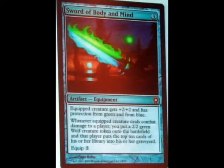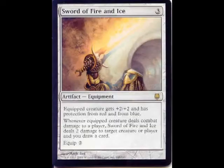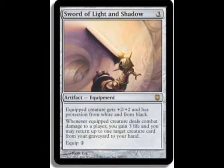Actually, it's worth noting — the sword has protection from green and blue, and one of the fetch lands is green-blue. Does that mean we'll get swords with protection from black-white as well, finishing off the cycle? I think what Wizards are doing is finishing the sword cycles from the first Mirrodin block. There was Sword of Fire and Ice with protection from red and blue, and Sword of Light and Shadow with protection from white and black. I think they're going to finish the entire sword cycle in Scars of Mirrodin.